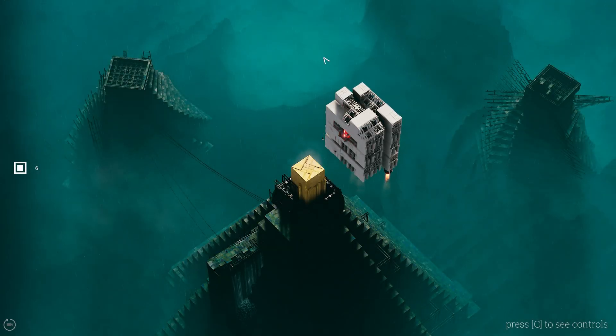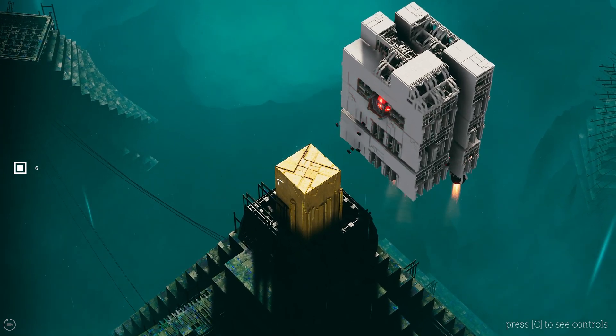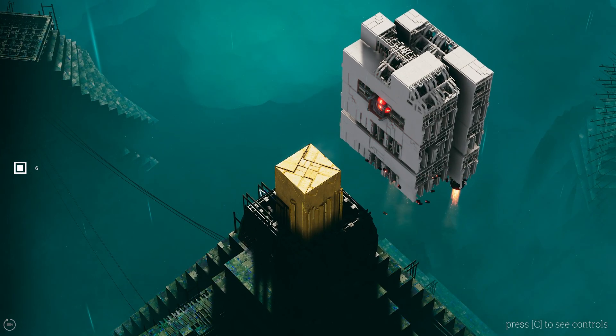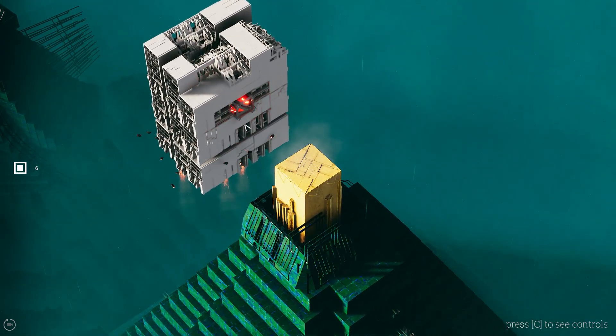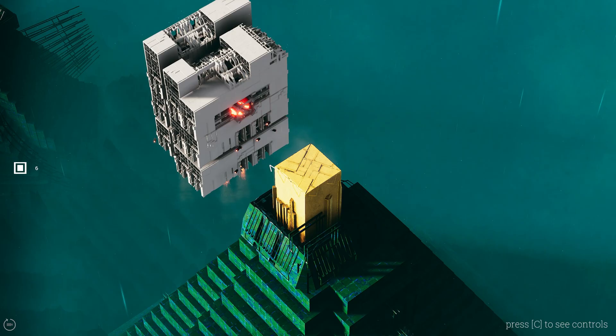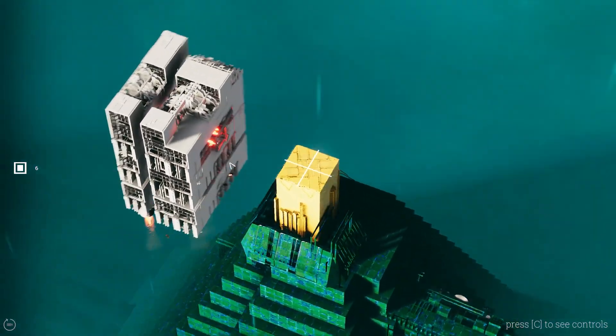And here we are with the first level — this is what this game looks like. We have this yellow type of cube right here on which we can build, then we have whatever we need to destroy, which is usually a red blob here in the middle, and it will nicely explode if we hit it. So let's see what we can do.